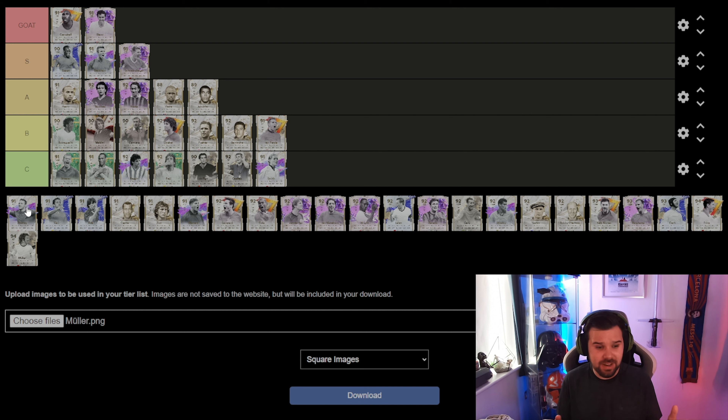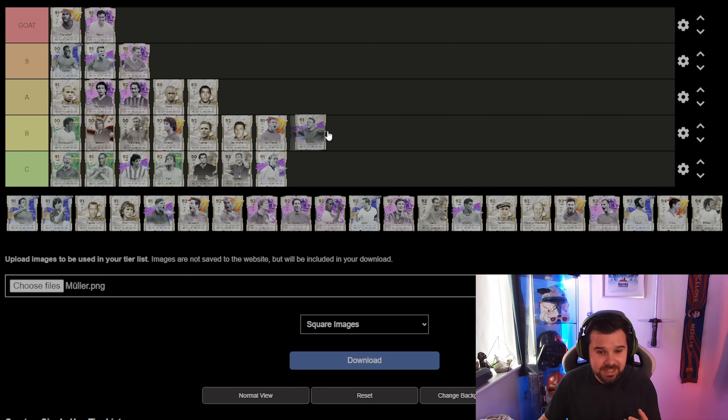Moving on to Wayne Rooney — reviewed him on the channel and absolutely loved him at the time, but I think he's dropped off a cliff right now because of the amount of cards coming out. He only has the one play style plus which is Trivela, which is really good, but he's going into the B category. He's just lacking.